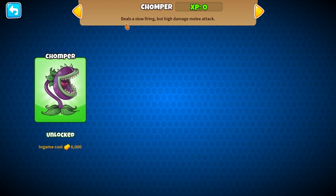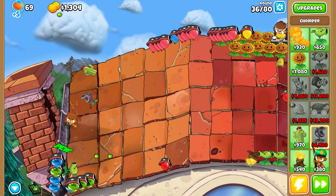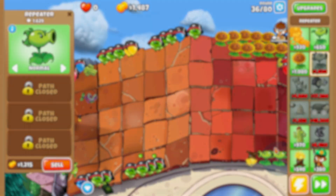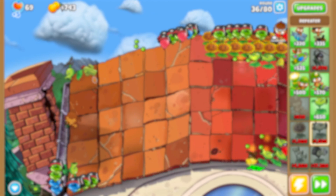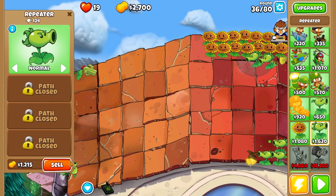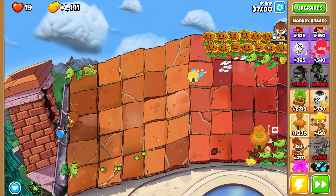I'll sell a few of these and get a Chomper — deals a slow firing but high damage melee attack. This guy actually does have a range, which makes sense. Is he only targeting one target at a time? We'll definitely need a camo village since I don't think the Cactus alone is enough to deal with camos. Radar scanner is up pretty soon. We might need another Torchwood too since lead popping isn't very reliable.